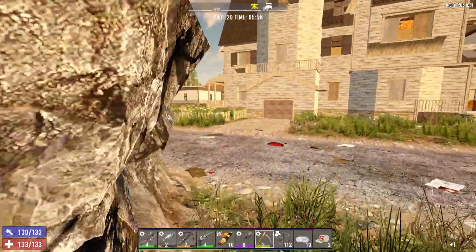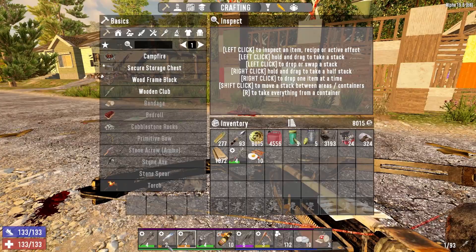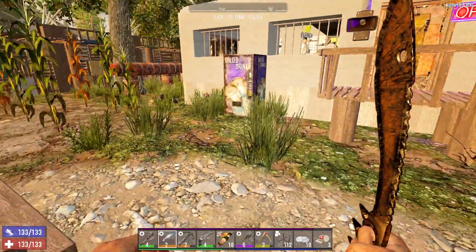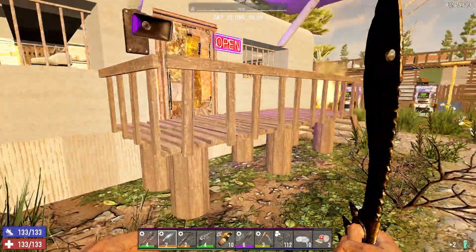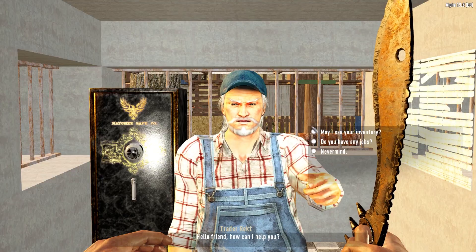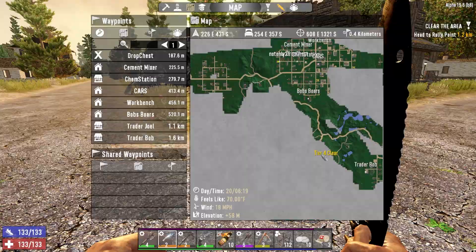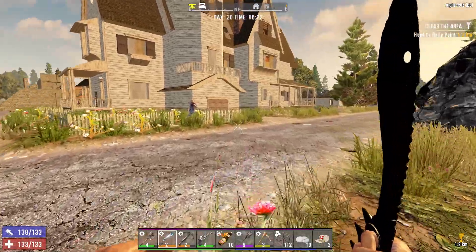I was going to grab a little bit of stone but it's now basically time for the trader to open, so we may as well just wait. We do need to repair that machete. Oh, a couple of smoothies — not a bad thing. He's got the Waterworks House, Old Victorian 03 — we could go and do that. It doesn't look like we've ever been anywhere close to that, so that's fine by me. Hello, janitor.